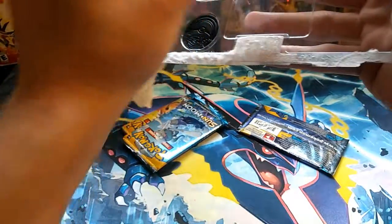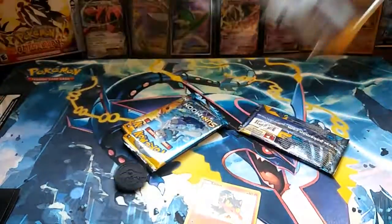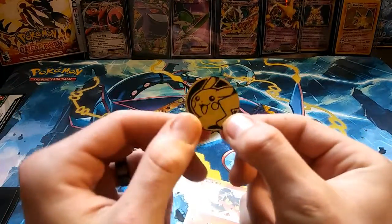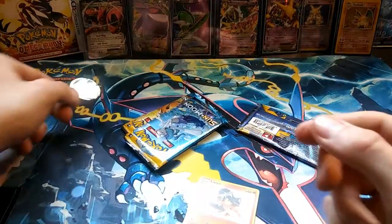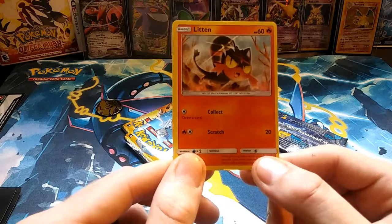Enjoy that Litten promo on the online TCG. We'll get the code card out of the way. We got the Pikachu coin — can't forget him, he's so important. Let's take a look at the coin. I'm sure you guys have seen this a million times but hey, why not admire it a little bit, some glamour shots.